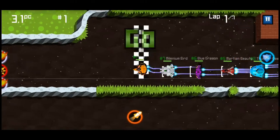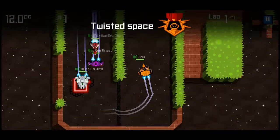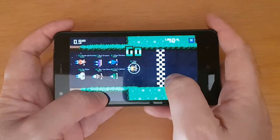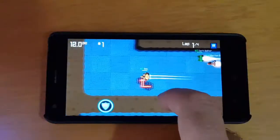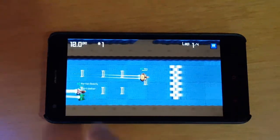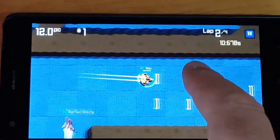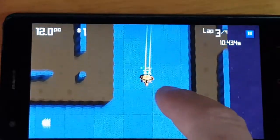First of all, Rocket Swipe is a space racing game, so it's very important to know how to control your ship — and the control is at your fingertips. Turn the ship at corners using a short swipe movement in the desired direction. You can also use a swipe to change lanes when the ship is traveling on a straight line.